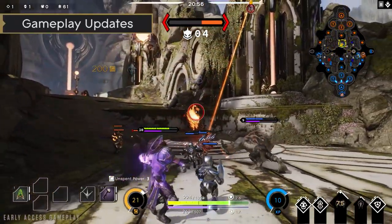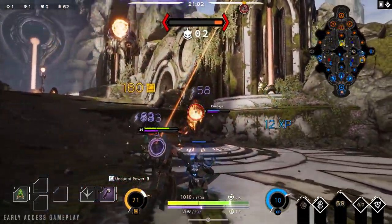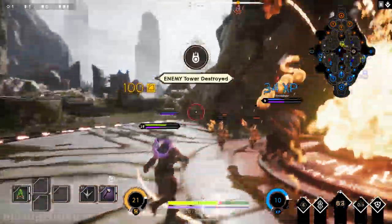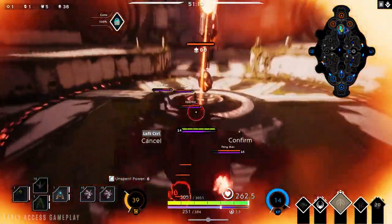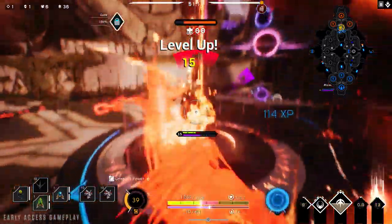We took a look at match length and we've made some adjustments we think will help. We've tweaked the health of towers, inhibitors, and the core to make them a little easier to punch through. And if you get the killing blow on an enemy tower or inhib, you'll receive bonus card power. We've also made it so armor works against tower shots, so building either kind of armor will allow you to tank tower shots more effectively.